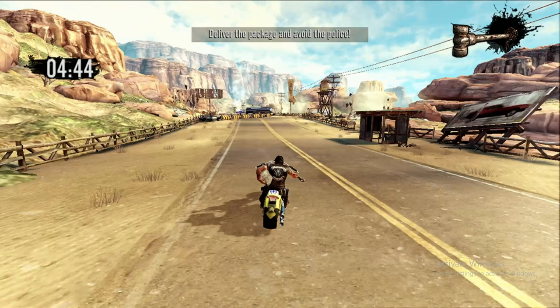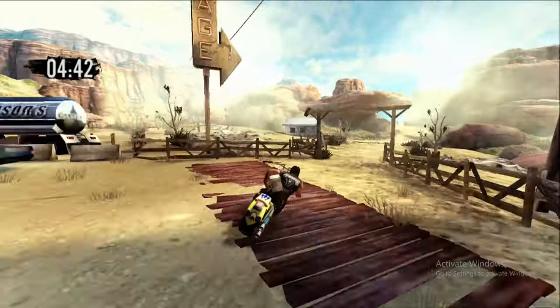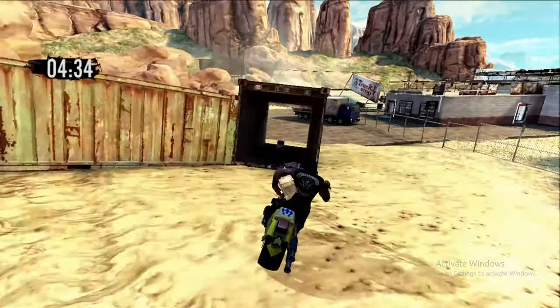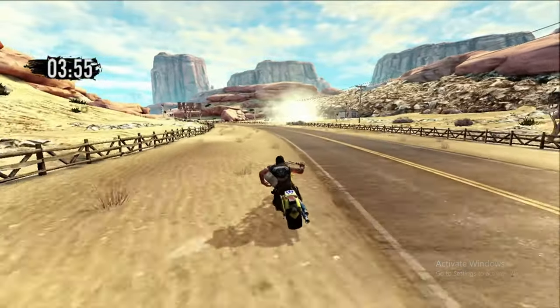If you haven't seen our previous playthroughs — specifically the hard run and the weakest guns only — you might actually know what this bug is. Right at the start of the first chapter where you're carrying the special delivery, turn off to the side and slow down around the corner — right in that box is a card. Have fun.